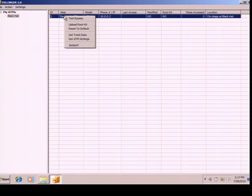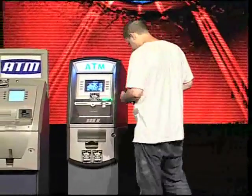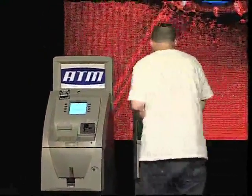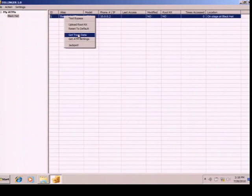Is Brandon here? There he is. Brandon has a custom credit card especially for this. Can we flick to the ATM again, please? Just insert your card as you normally would use an ATM. All right, thank you, sir. So back to the computer, please. Now let's see if we can get the track data that he just inserted.